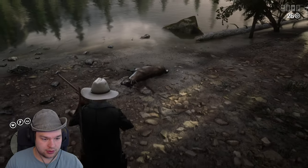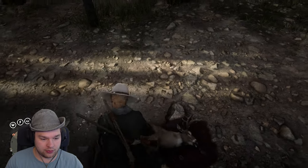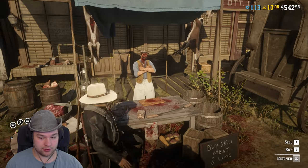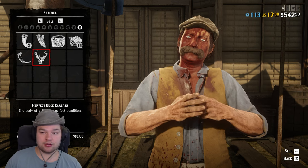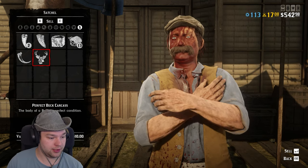How much would you cost, dude? Yeah, we're gonna go to Blackwater and sell you. Here we go — hello butcher! Let's see how much we can sell this buck for. $10.